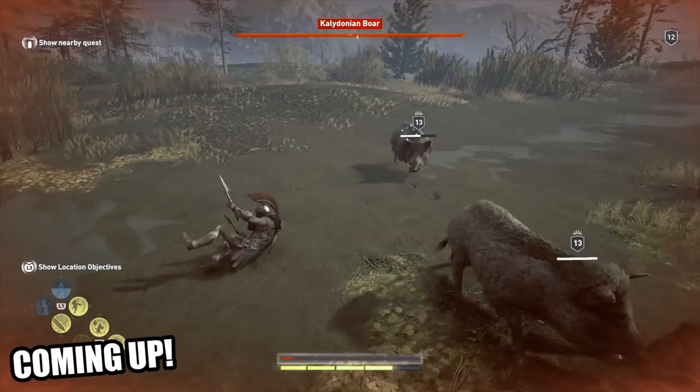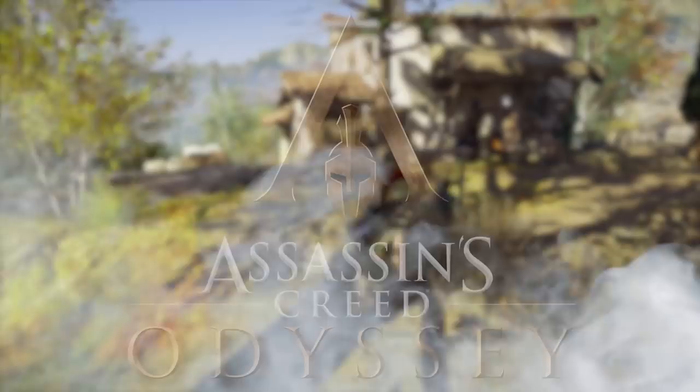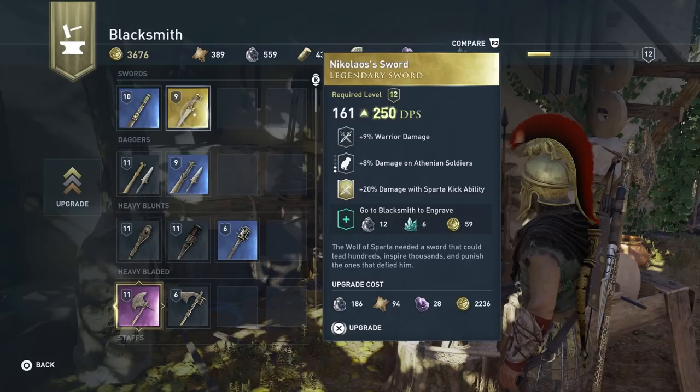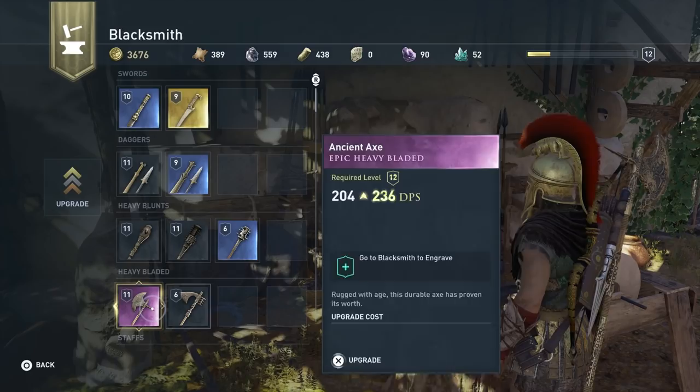Hello everyone and welcome back to another episode of Assassin's Creed Odyssey. Today we're going to do a lot of things, especially go to this blacksmith and find out what it's all about. So the upgrade costs 2000 and requires level 12. This one has 236 damage, and the upgraded one has 250 damage.